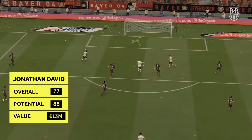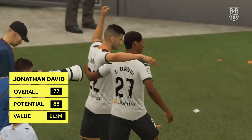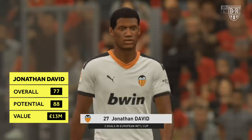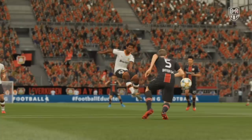Mid-range option: Jonathan David, KRC Genk. Overall 77, potential 88, approximate price 13 million. Jonathan David has established himself as the key part of the Genk attack this season and is currently being linked with moves to clubs such as Manchester United and Arsenal. If you don't have a great deal to spend but need to add some firepower up front, the Canadian forward is a strong option due to his potential of 88 and decent stats in key areas. His finishing starts at 81 and can easily be improved. Plus his 87-rated sprint speed means he'll be quick enough to escape most defenders. He also has a magic 5-star weak foot that makes him deadly anywhere near goal.